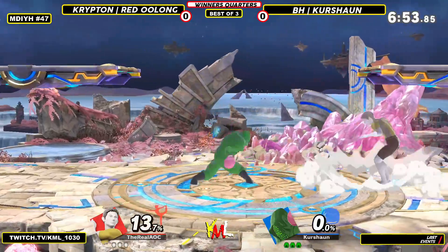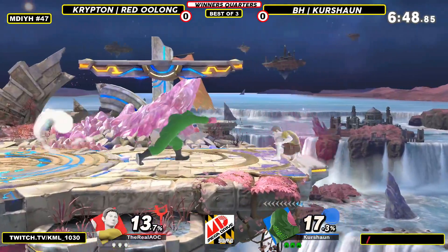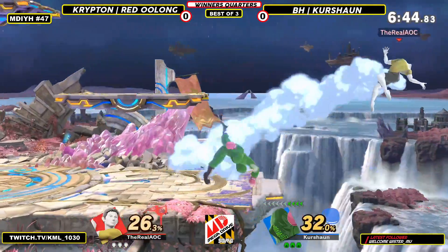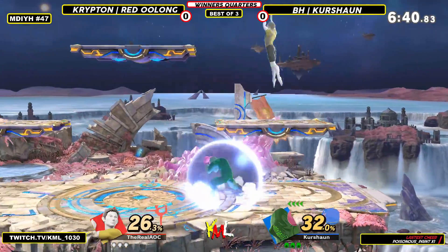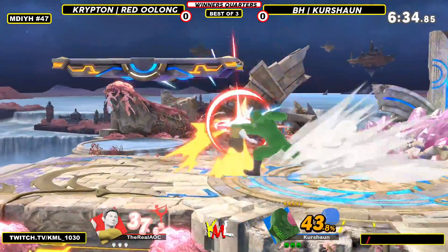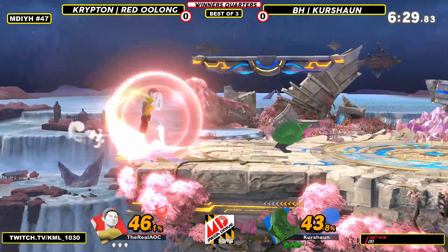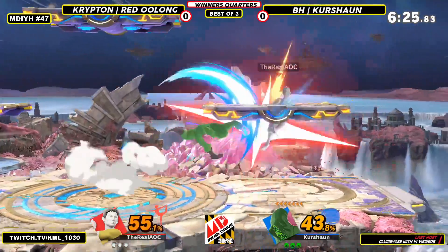Okay, off to a good start. Does two up tilts after the whiff, so you can tell that this is a very calculated Mac, if I've ever seen one. Good parry on the ball. Gets that up B for a little bit of extra damage. You've got to play with what you can get as little Mac here in this matchup. You do hit ledge decently well, so Wii Fit's usual ledge camping isn't really too much of a threat.